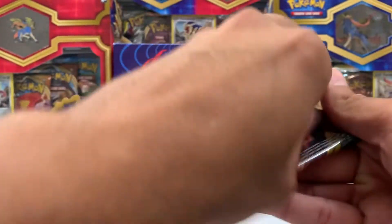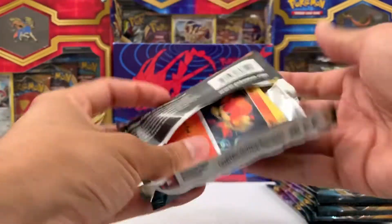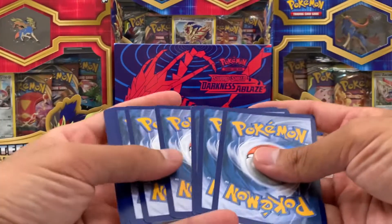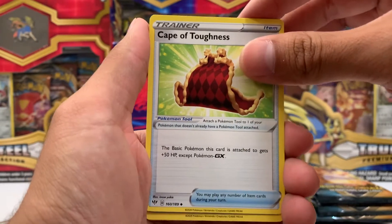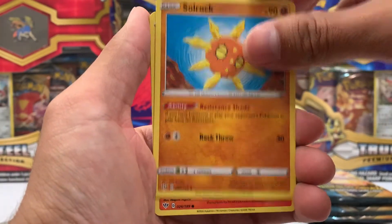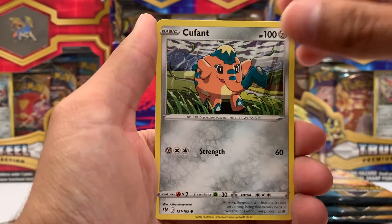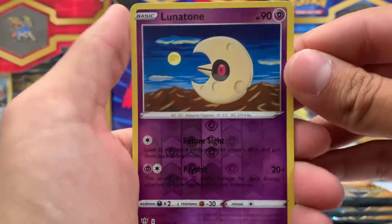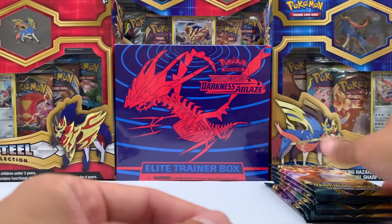Here we go. Let me know down in the comments what have you guys pulled so far in your Darkness Ablaze openings. I've been seeing the Charizard getting pulled everywhere — left, right, center, just everywhere. Cape of Toughness — I believe this is played in competitive. These energies look so good. Solrock. Corsola. Morelull. Whimsicott. Poufant. Dayno. And a Reverse Lunatone. Nice. Behind that we have a regular rare Thievul. Next pack.